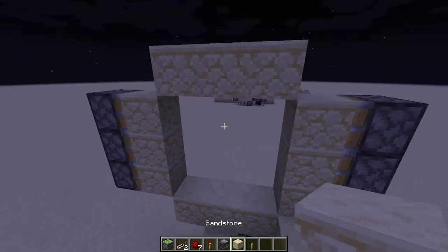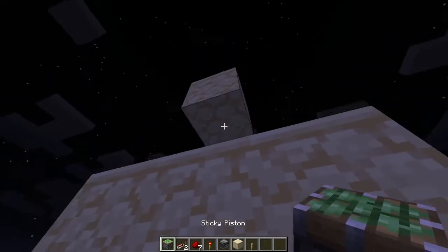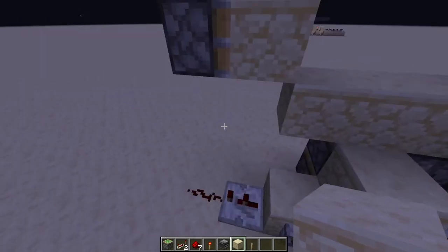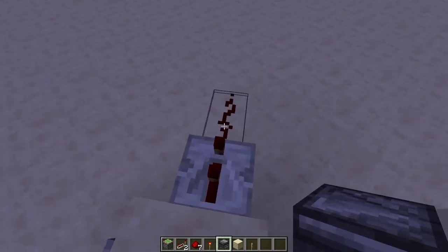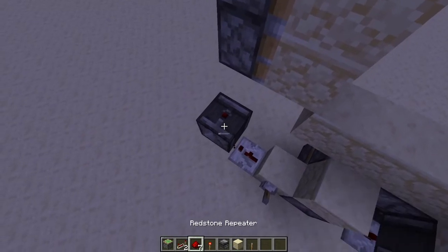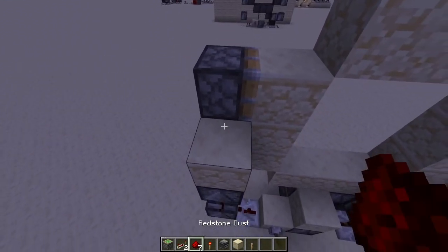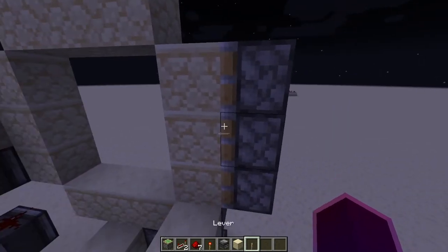We need to place two blocks going up, break the middle block, then place a piston down — we don't need that block anymore. That's where this little bit of redstone comes into play. Place an observer facing upwards with a piece of redstone on top, then place another observer on top with a block and redstone on top of that.